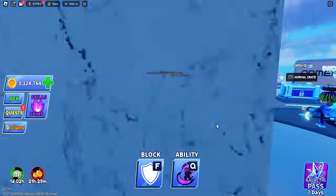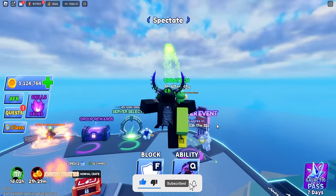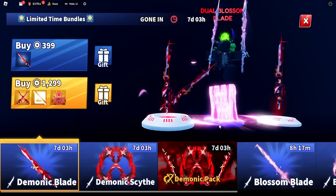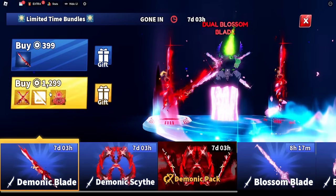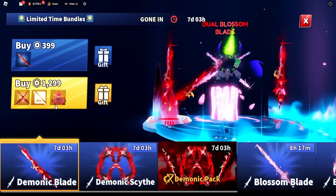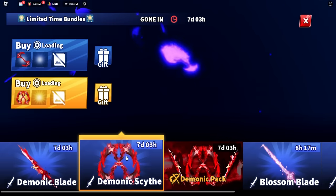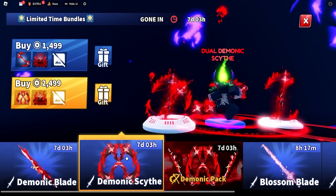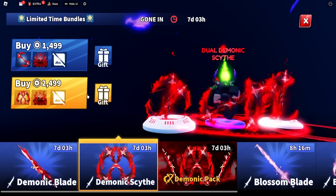Let's make our way over here. Keep in mind I don't know if this is up to date or if it has sounds, so it's subject to change and will sound way better in the main game. For the single demonic blade we've got 399, and the dual demonic blade comes with an emote, a sword, and a kill effect. For the demonic scythe, if you want the single one you can pay 1499, or the dual one is 2499.